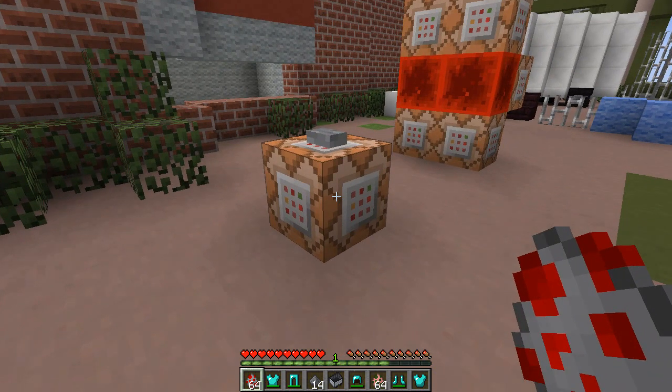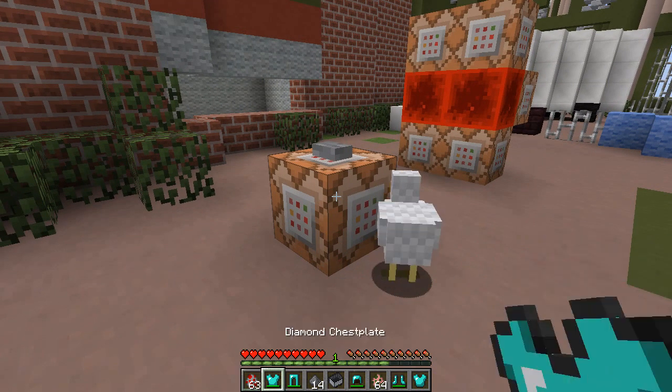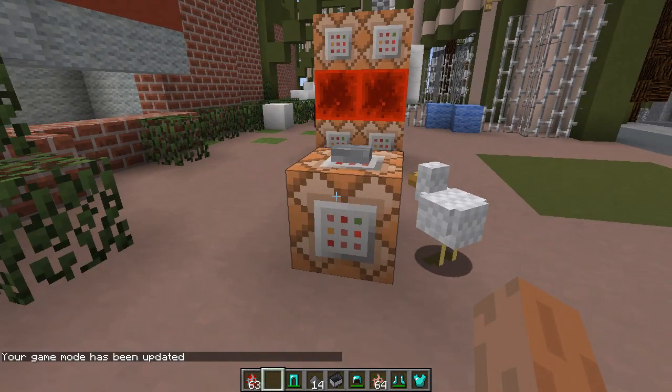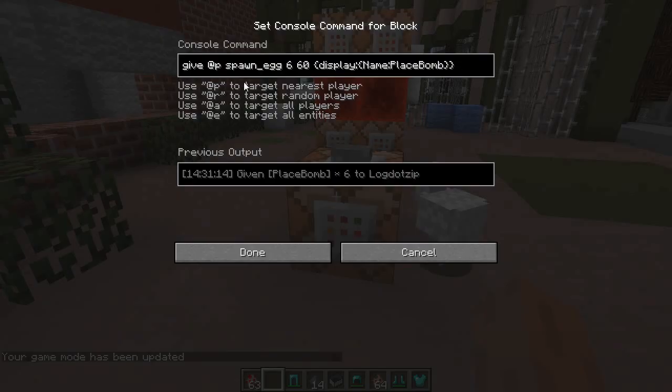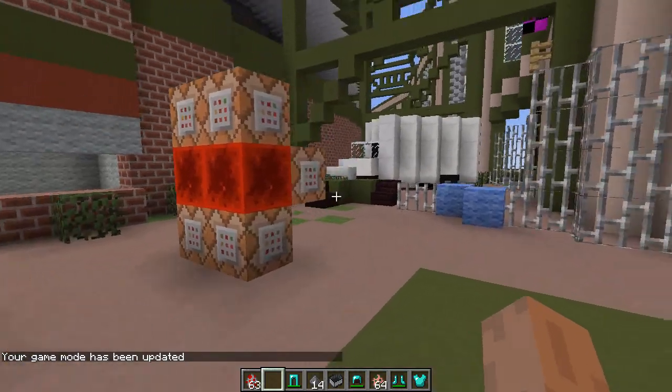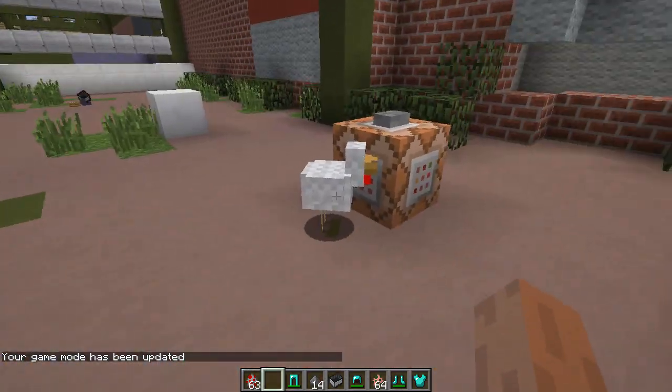There's gonna be a map download, don't worry. So this command block is simple enough. I need to get into creative mode first. This is just giving you the spawning — it gives you a spawn egg named 'place bomb.' You can name this to whatever you want; it doesn't have to be named 'place bomb,' just make sure you update the rest of the commands that go along with it.